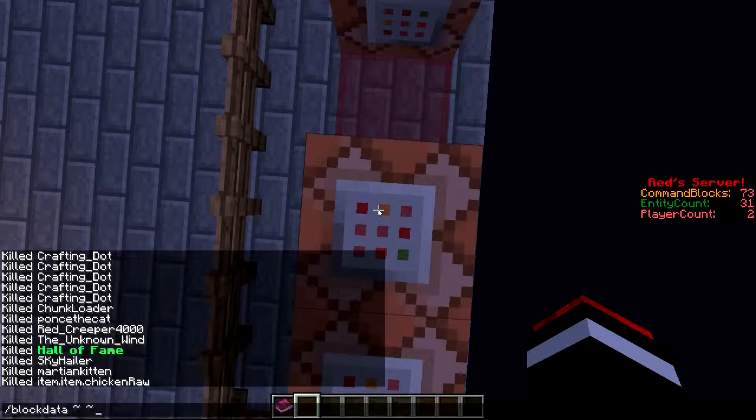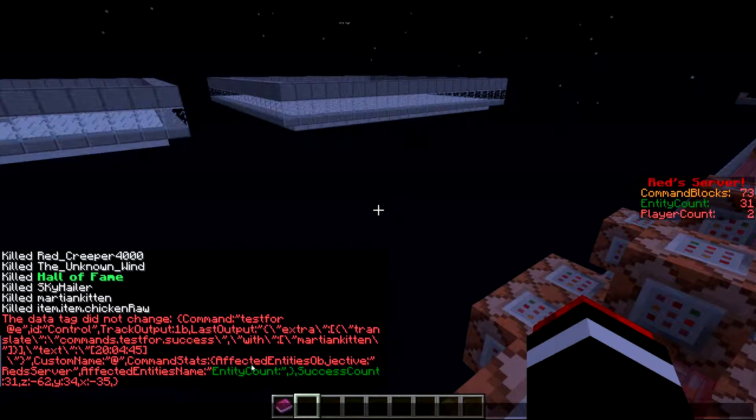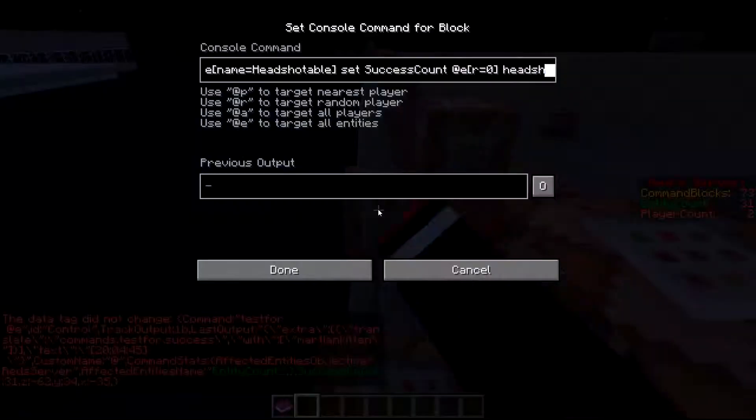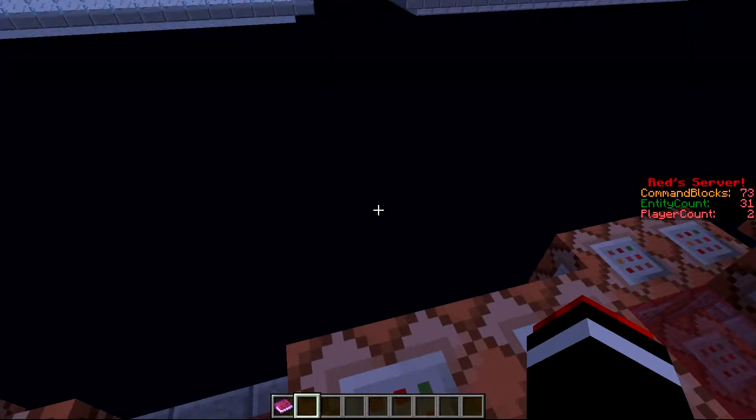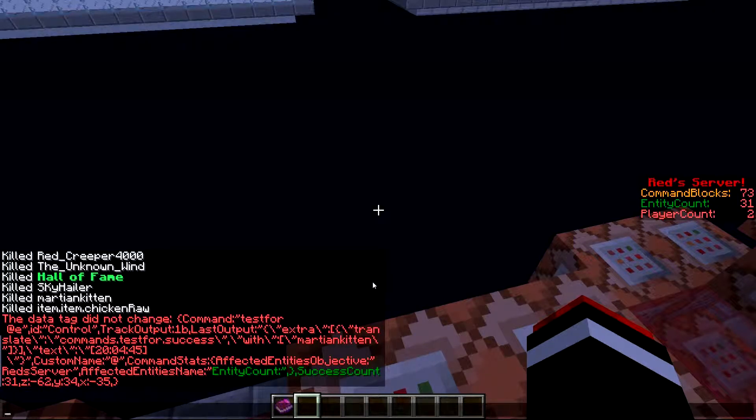If you do block data, you can see that what I'm using is command stats. Command stats is a variation of slash stats. It's basically whatever thing you set up - like affected entities, affected items, etc. - it sets a specified player's score to match that number. So right here, this is the usage: command stats, affected entities, objective is red server, and the affected entity's name is entity count. So however many affected entities there are, it's going to set entity count in alignment with the player entity count red server score.